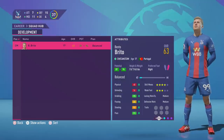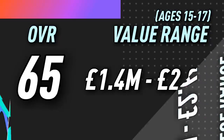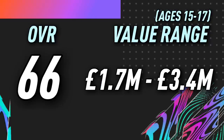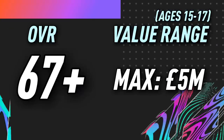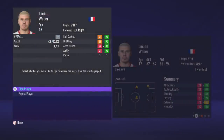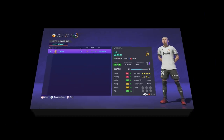Players with an overall of 64 will have a value between 1 million and 2.6 million. 65 will be 1.4 to 2.8 million, 66 will be 1.7 to 3.4 million, and Youth Academy players with an overall of 67 and above can have a value as high as 5 million. The highest value I got for examples in this video was 3.9 million and that player went on to have an overall of 69.